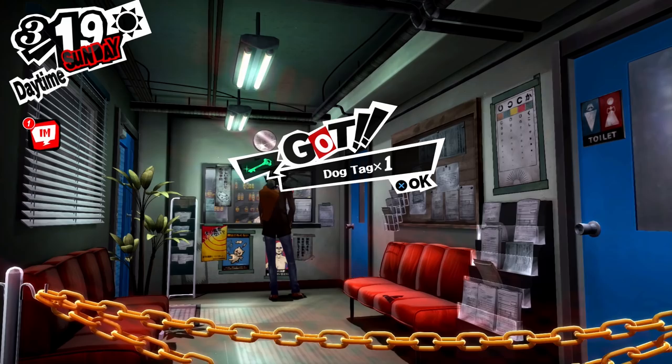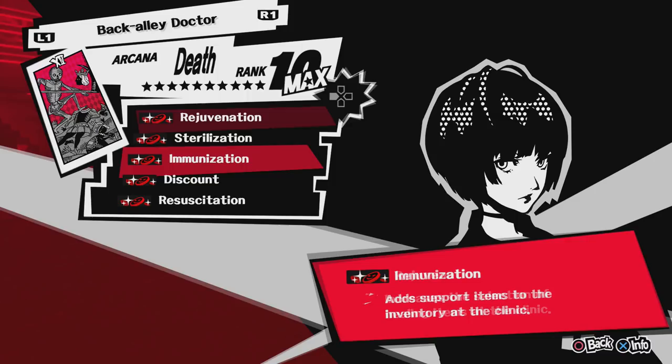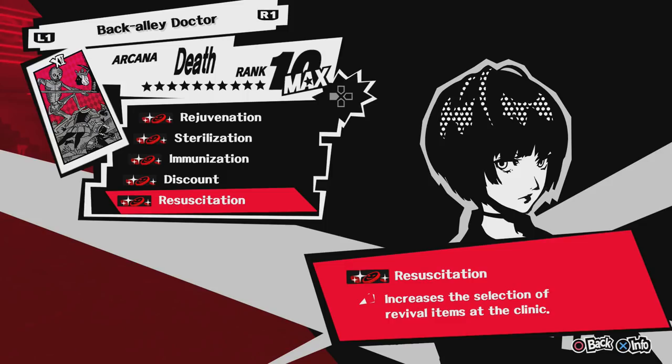It's Tai Takemi, the doctor you meet in the clinic. When you max out her social link, you get the Dog Tag, which gives you access to every single item in her clinic. All the abilities do is give you access to specific items in her clinic, and I have pictures here that will give you a description of what type of items each ability allows you to buy. I think this social link is kind of important for healing, but in New Game Plus you'll probably be so strong you won't really need to think about healing for a while.